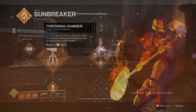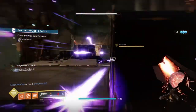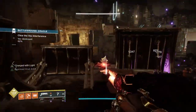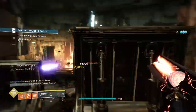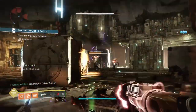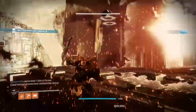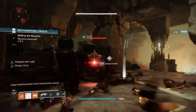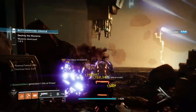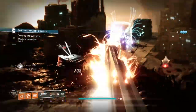From there you can repeat the process as many times as you like and the results will be the same — a big boom with benefits. The subclass works similarly to Code of Juggernaut where, as long as you get a kill with a powered melee ability, you'll get a ton of benefits and don't have to worry about constantly refilling them, since the throwing hammer fully recharges when you collect it. It is honestly bizarre not seeing this type of build more often given how simplified it is.